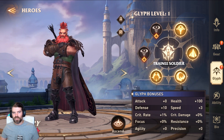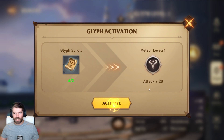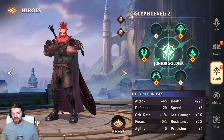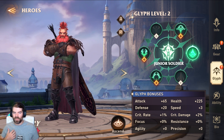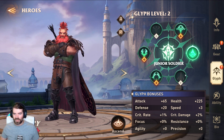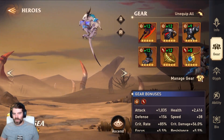Glyphs are an interesting system. All your glyphs start at level one. Upgrade all individual glyphs to level one first, then you can upgrade the whole glyph board to level two and unlock bonus stats — crit rate, defense, attack, health, speed. Continue upgrading to unlock more stats like crit damage. I currently have glyph level four as my highest; I'm not sure if that's the max.